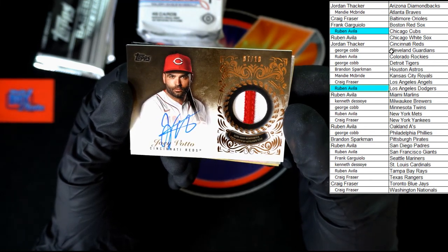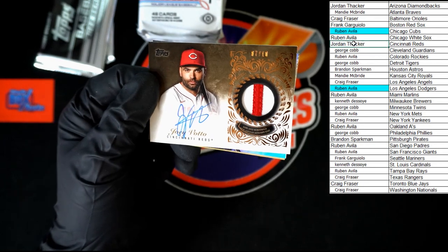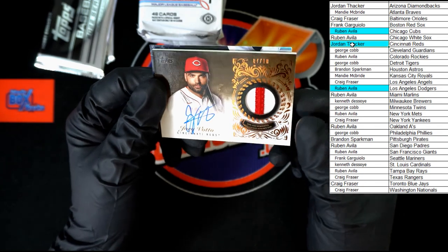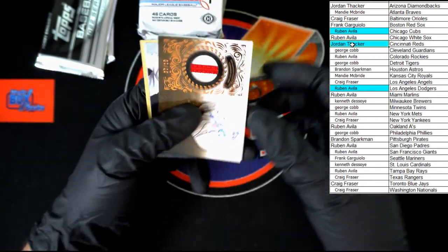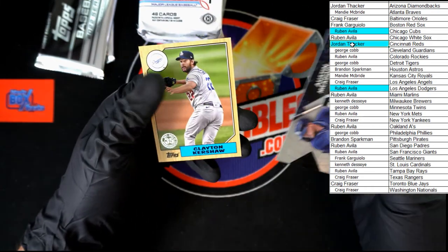Game used. Going to the Reds — Jordan T, that's coming to you. Beautiful, beautiful card right there — really big fan of that. Looks really nice, very nice indeed. We got Field of Dreams Clayton Kershaw.